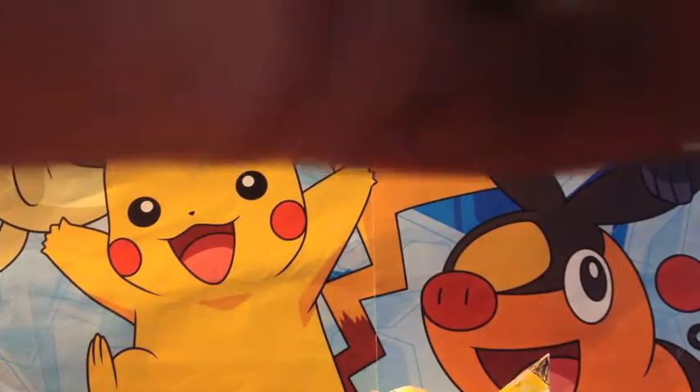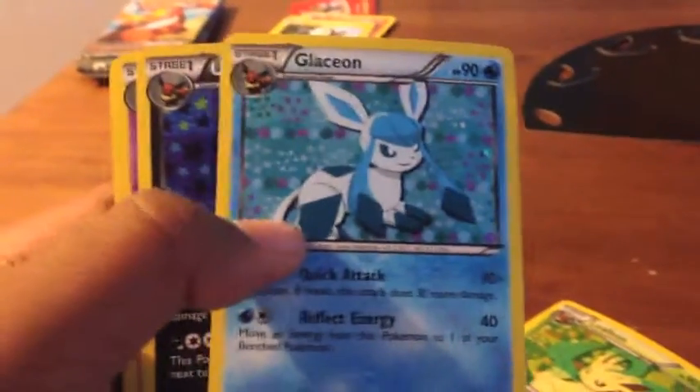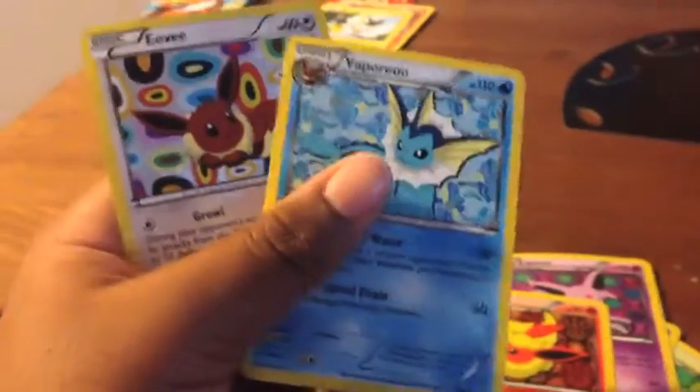Alright, so we have Leafeon — it's our Black and White promo. We have Glaceon, we have Umbreon, we have Espeon, we have Jolteon, we have Flareon, we have Vaporeon, and we have Eevee. I'm really hoping we can make a deck out of these.